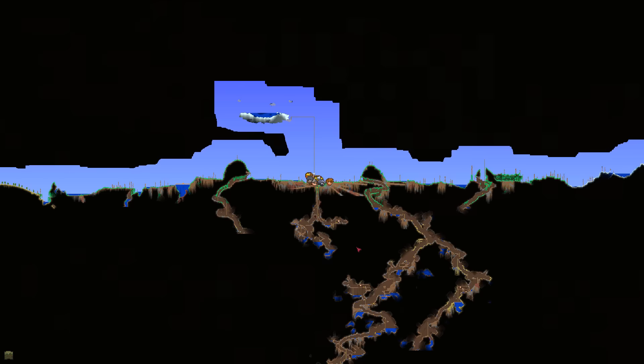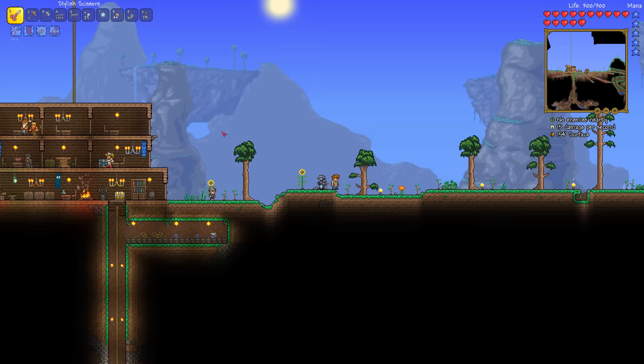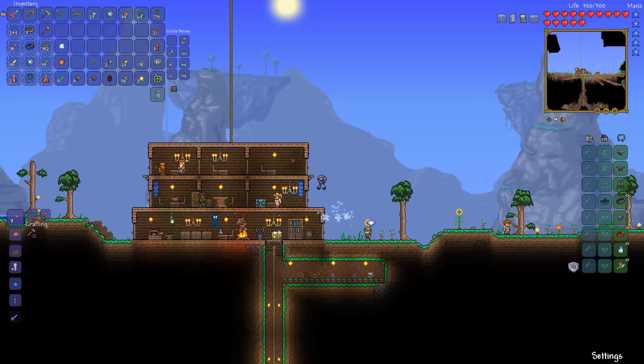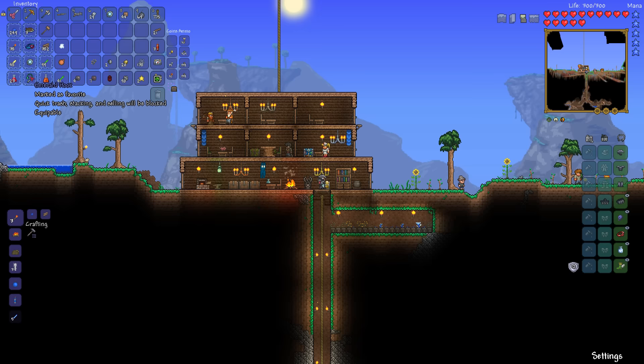We also found a new NPC all the way down in the little spider mini biome, which she died - she dropped these stylish scissors which were better than the sword I had, and then she jumped in a pool of lava and died. I don't know what she was thinking. We also keep having the Eye of Cthulhu spawn on us every night, and that's something of immediate concern. Also, apparently people keep telling me I can put things in this equipment slot - this is new to me, so that's cool.